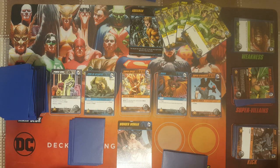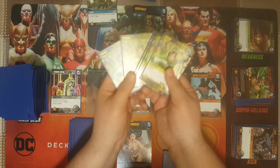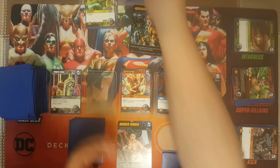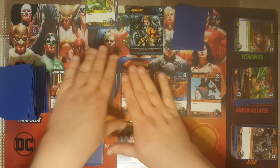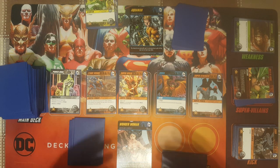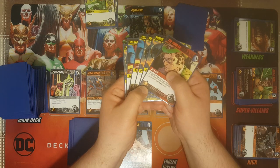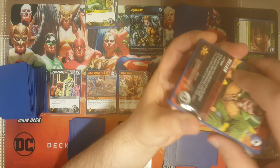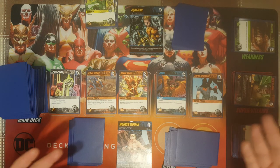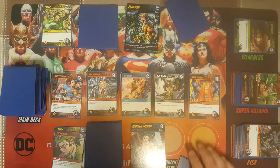Aquaman buys King of Atlantis and puts him in his discard pile, then puts all played cards in his discard pile and draws a brand new hand of five cards. Since it was his turn and he bought a card, he fills up the lineup. As we keep playing, we're adding new cards to our decks to improve them. This game is all about getting the most victory points — every card you buy has a victory point total, and all the supervillains have a victory point total that adds to your final score.